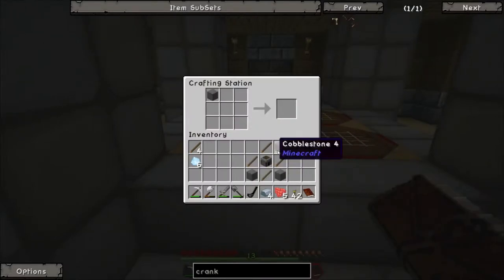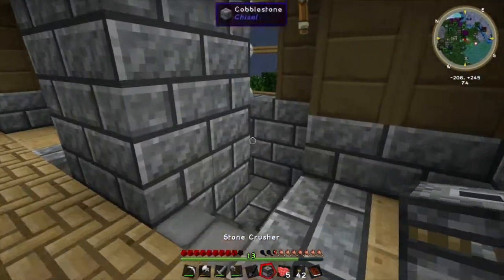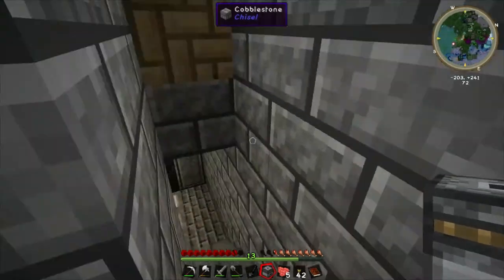So let's build the crusher. It's four cobblestone, four sticks, and a furnace — pretty simple. You can get this very early on in fact. And we make the stone crusher.